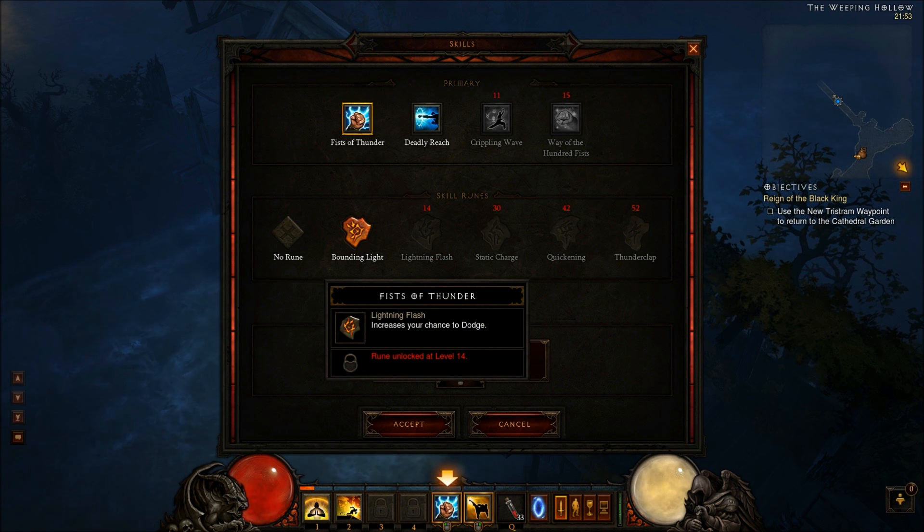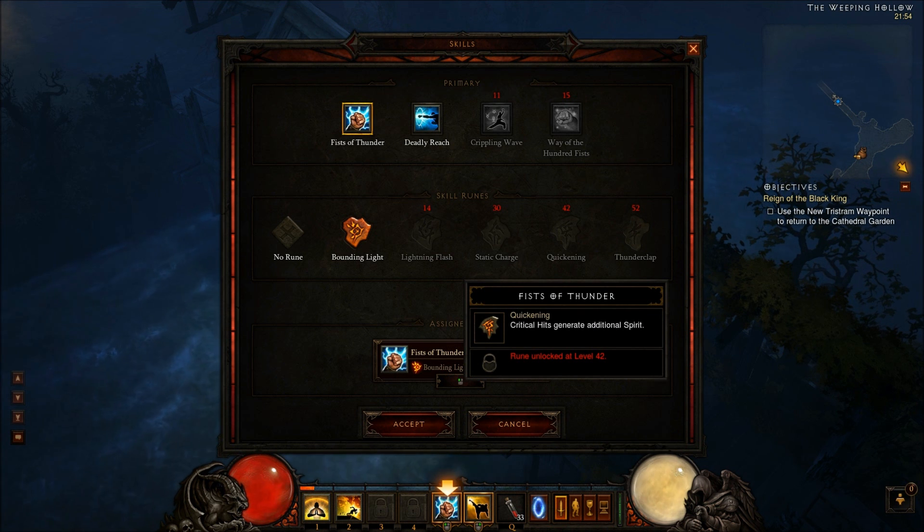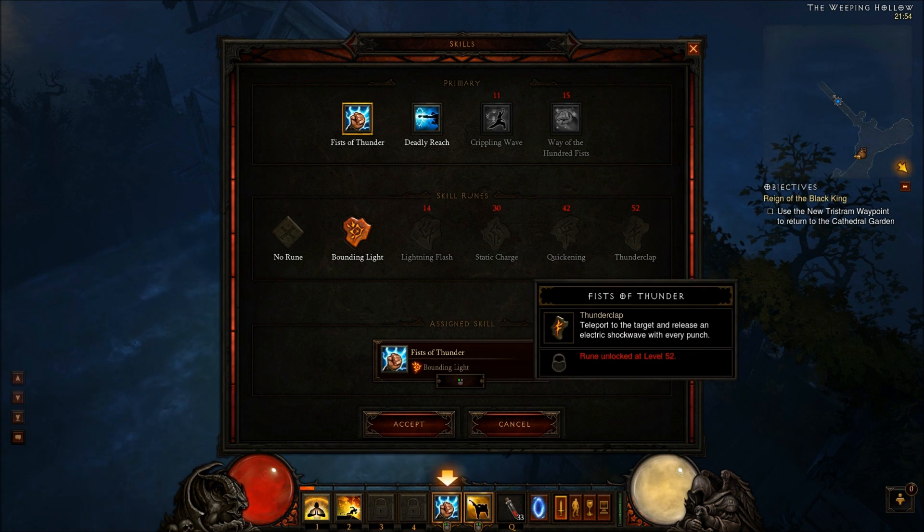Other runes you get include Lightning Flash, which increases your chance to dodge at level 14. Then at level 30 there's Static Charge — you're charged with static electricity and enemies take additional damage when other enemies are hit by Fists of Thunder, kind of like a small AoE ability. Then we have Quickening, where critical hits generate additional spirit. And finally Thundercrab, which teleports you to the target and releases an electric shockwave with every punch.